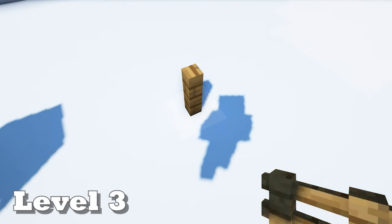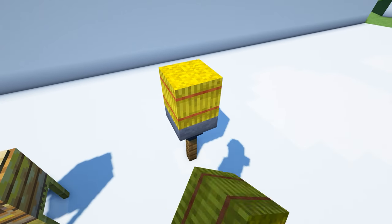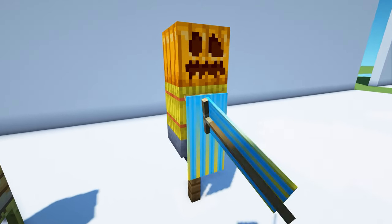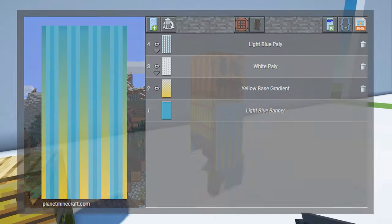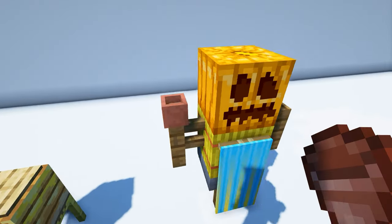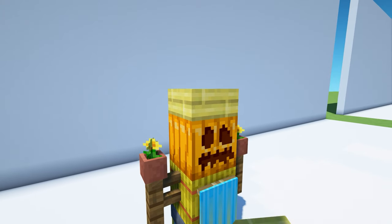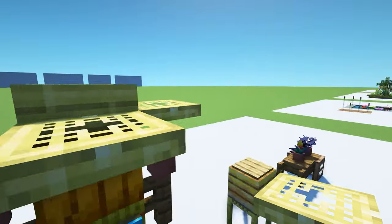For a scarecrow design, start with a spruce fence. Place a hopper on top, then a hay bale on top of the hopper, and a carved pumpkin on that. Take two banners and put them on either side of the scarecrow. Now place two more spruce fences on the remaining sides of the hay bale, with two flowerpots on top and a dandelion in each. To make a straw hat for our scarecrow, use a bamboo slab and put four bamboo trapdoors on each of the sides.